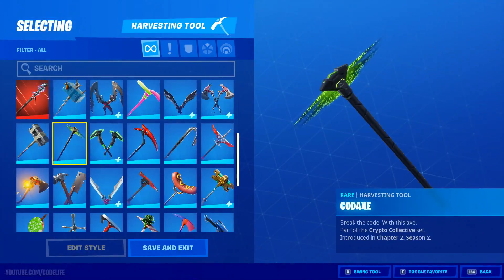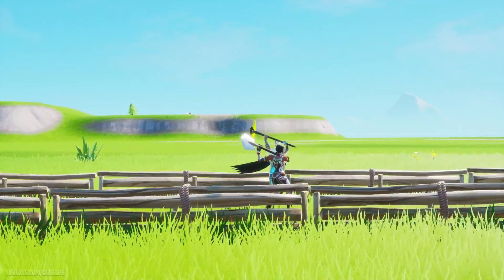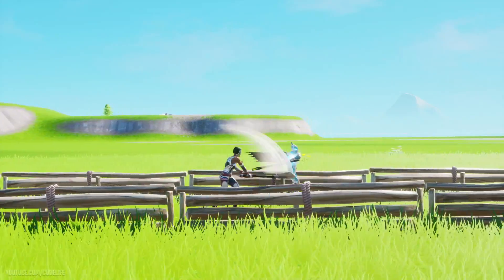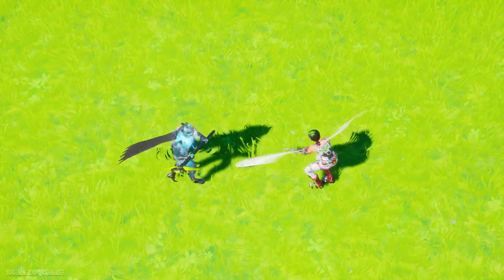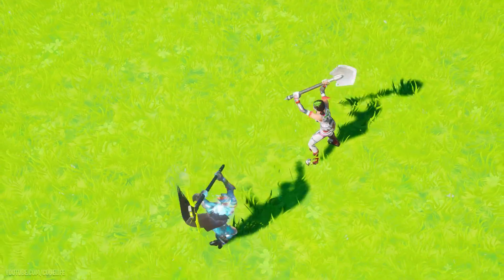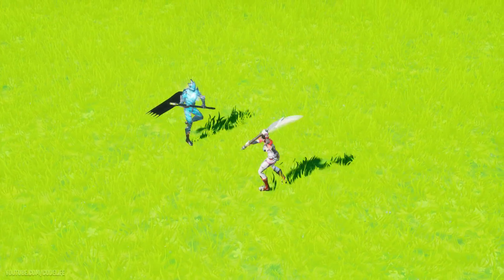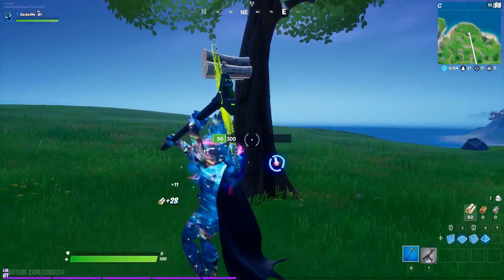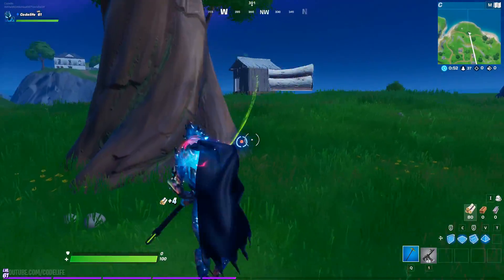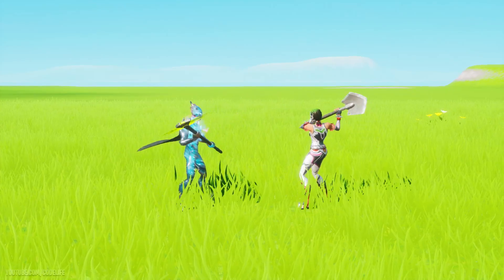As you can see right there from my testing, the Code Pickaxe is completely broken. For one, it definitely does give you more movement speed when swinging the pickaxe and moving at the same time. It also gives you a much further reach when pickaxe swinging enemies. From those two advantages, you can just think how much of an advantage you'd get over everyone — farming materials would be so much quicker and more efficient with that extra movement speed.